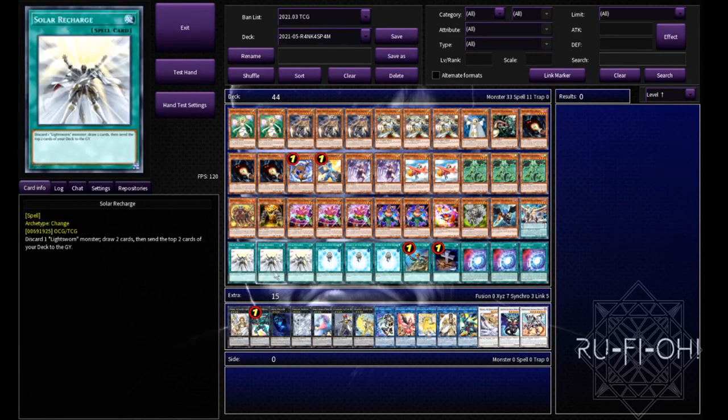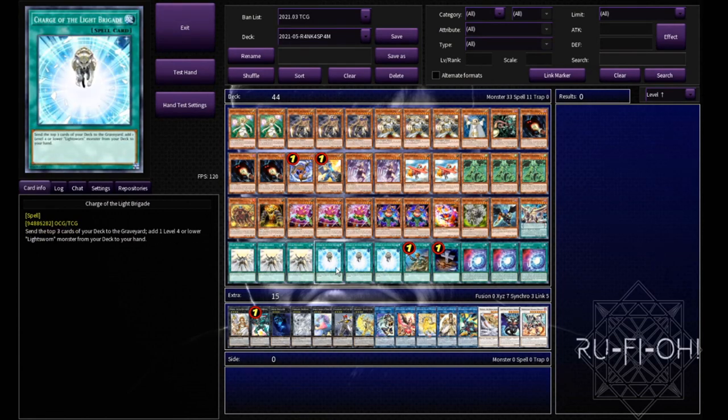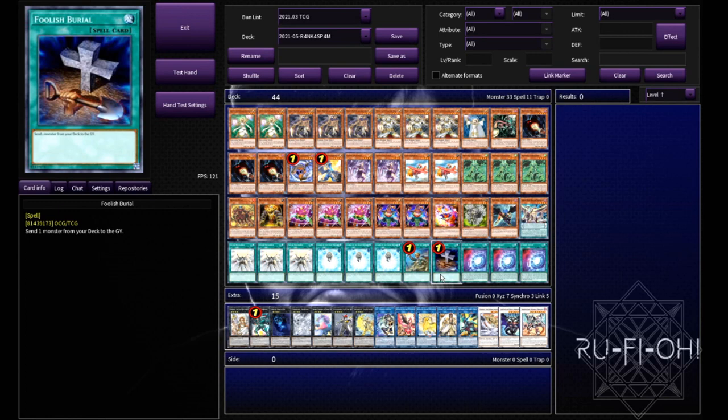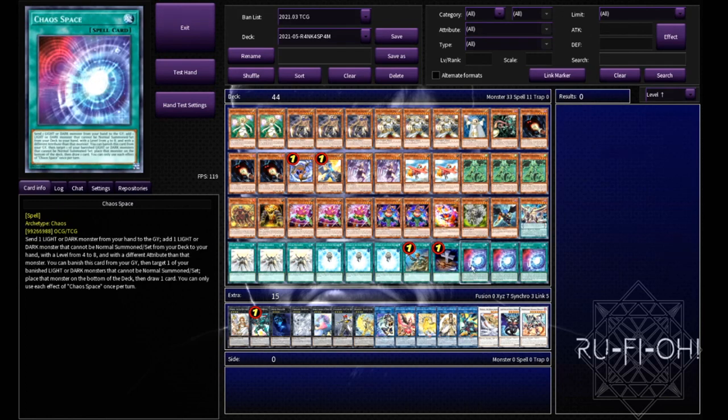On to our spell support: triple Solar Recharge, just being able to dig deeper and mill cards into the grave. Charge of the Light Brigade, because searching any of your Lightsworn stuff is absolutely fantastic, and the fact that it mills for cost is wild. A single copy of Reinforcements of the Army — we run a lot of warriors in here so this can pretty much pick and choose exactly what you need. A single copy of Foolish Burial, because basically every card in this deck wants to be in the graveyard. And triple copies of Chaos Space for searching our chaos cards and then being able to replenish resources and rebuild back up what we've already used.